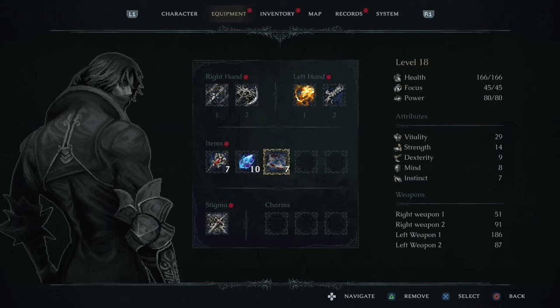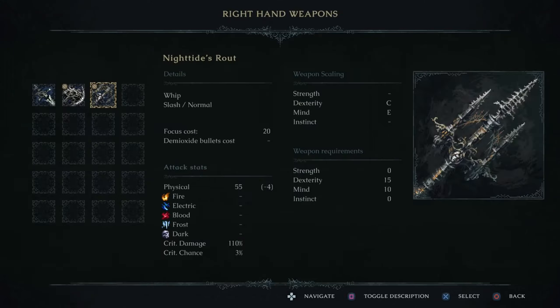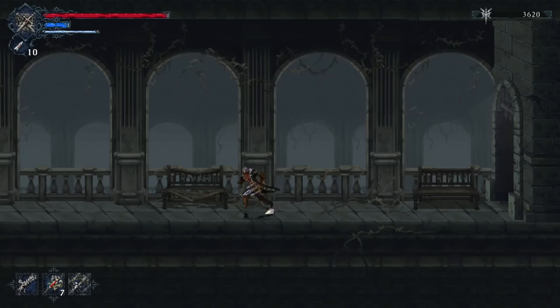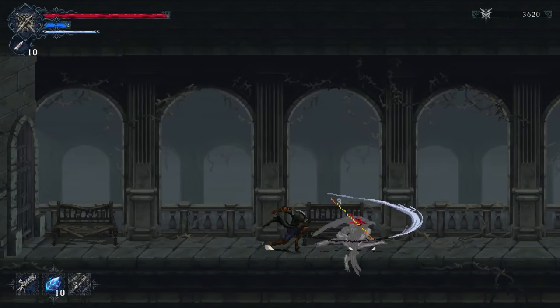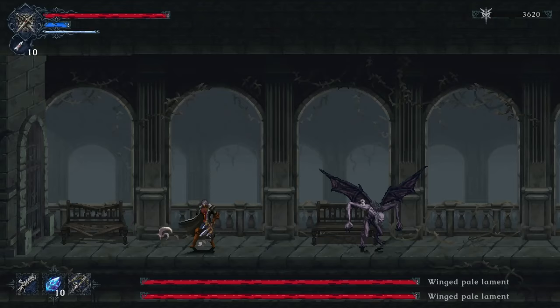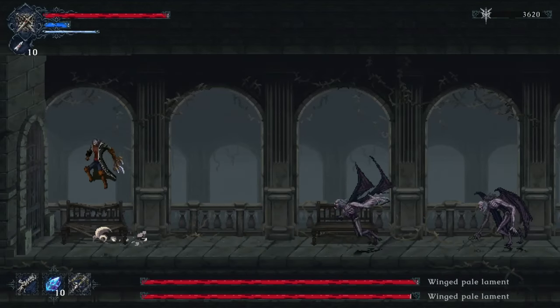This boss is pretty easy. We're going to use this sword and the Roots ability, and just spam the ability using shots. I'm going to take them up — it's a dual boss — so I'm going to focus on one of them.